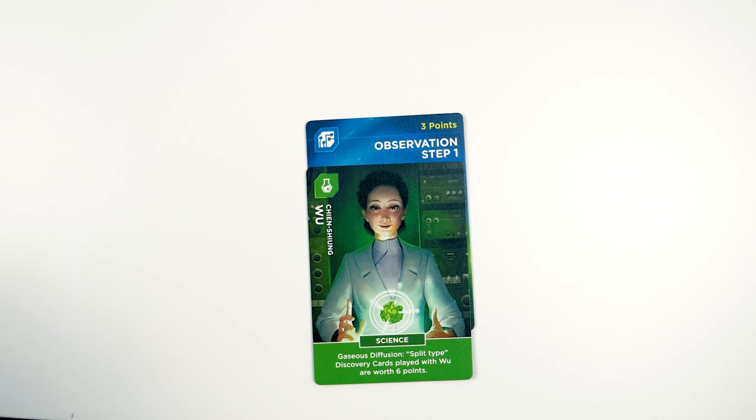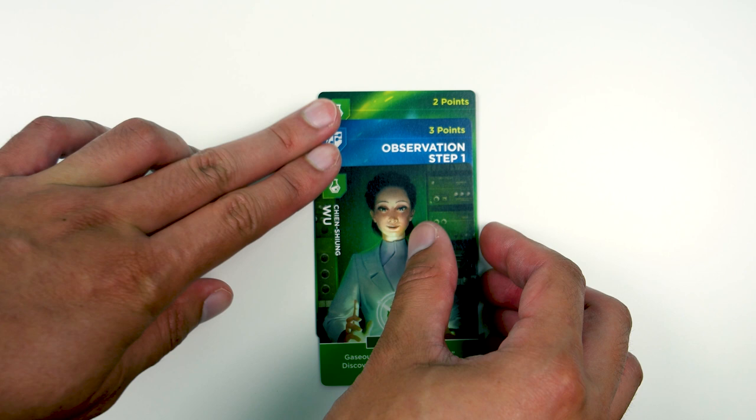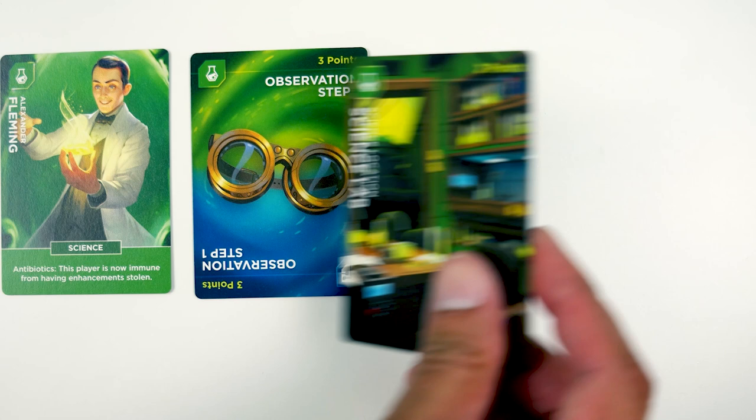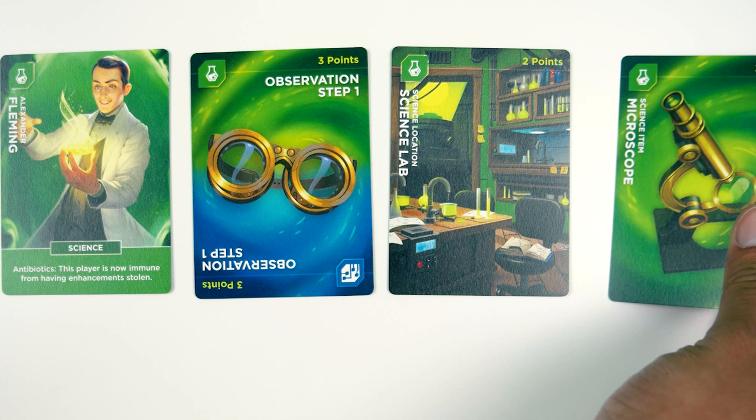The second action is: instead of gaining a new discovery card, you can add 1 enhancement to a discovery card you already have. That discovery card cannot exceed 1 item enhancement and 1 location enhancement. So if I have an observation step as my discovery card, I can add a science lab as a location this turn, and then add a microscope as a science item on a separate turn — both add bonus points to it.